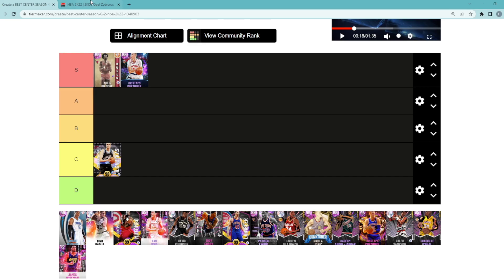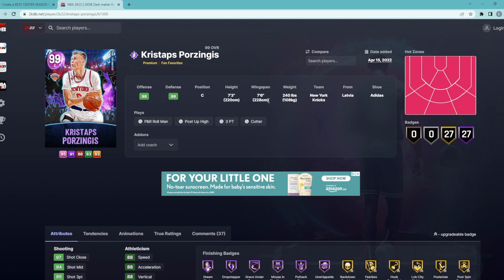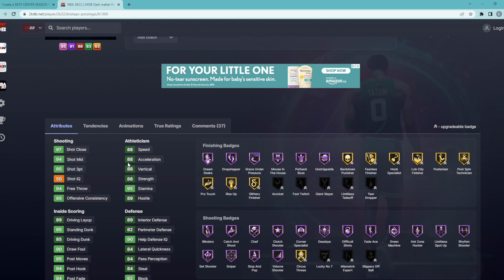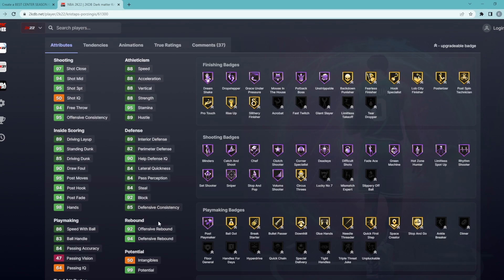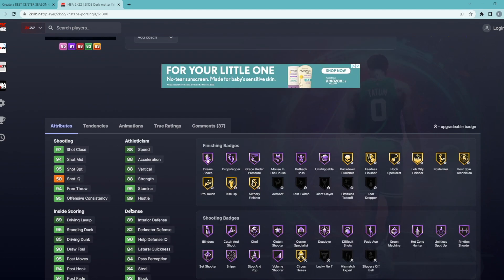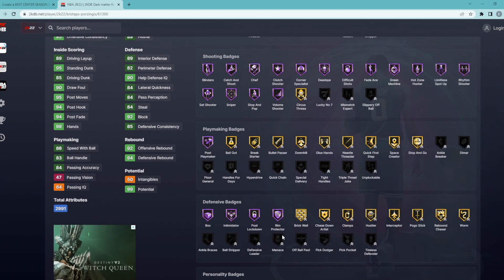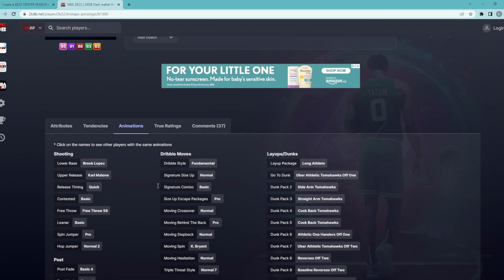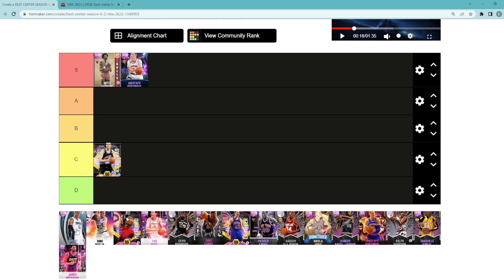Kristaps Porzingis, easily a top 5 center in MyTeam. In my opinion, he's probably the second best center in the game. He's a center, 7'3 tall, 7'6 wingspan. He's got 95 three ball, 94 midrange, 88 speed, 88 acceleration. Defensive stats and badges might not look the best, but this card actually got some really good defensive animations in game. And he's 7'3 with a 7'6 wingspan, so he's going to be fine on the defensive end. The best thing about this KP card is going to be the shooting badges on Hall of Fame: Hall of Fame blinders, catch and shoot, sniper, limitless spot up, chef. He's got pretty much all the important shooting badges on Hall of Fame, plus Hall of Fame rim protector. He's got probably the best big man jump shot in the game. Kristaps Porzingis is a super elite center, especially on the offensive end.